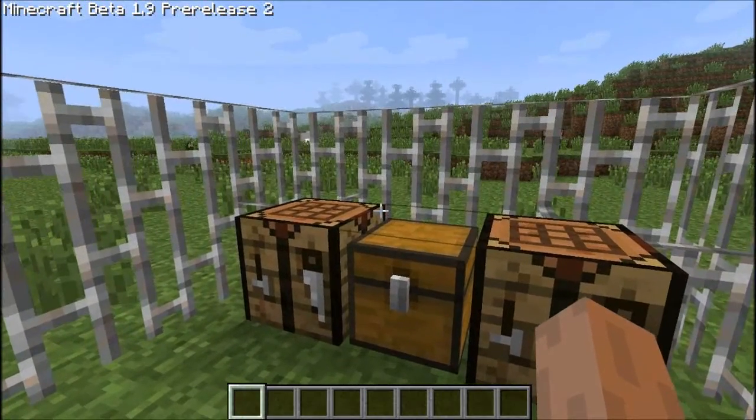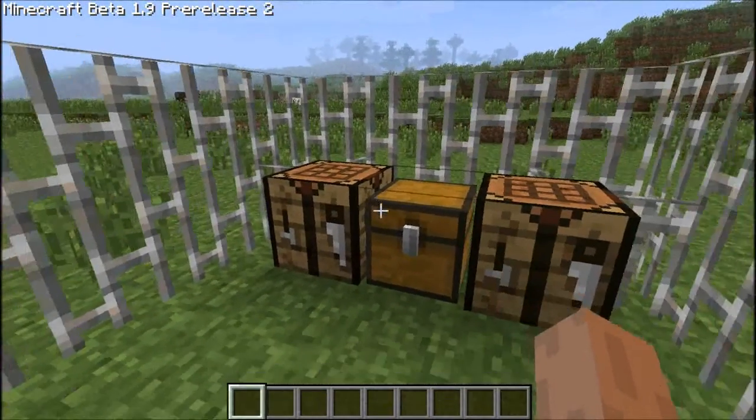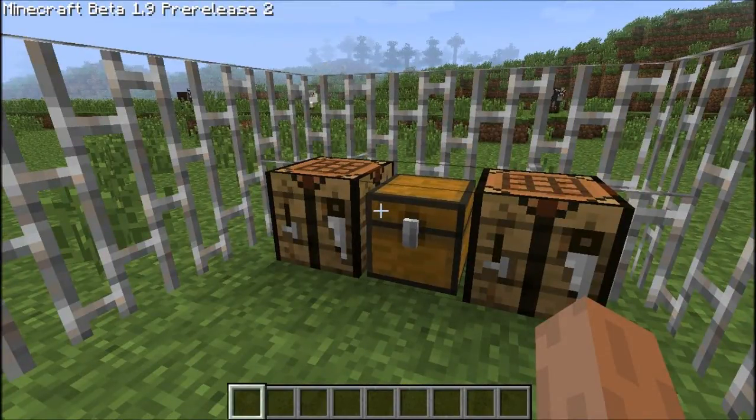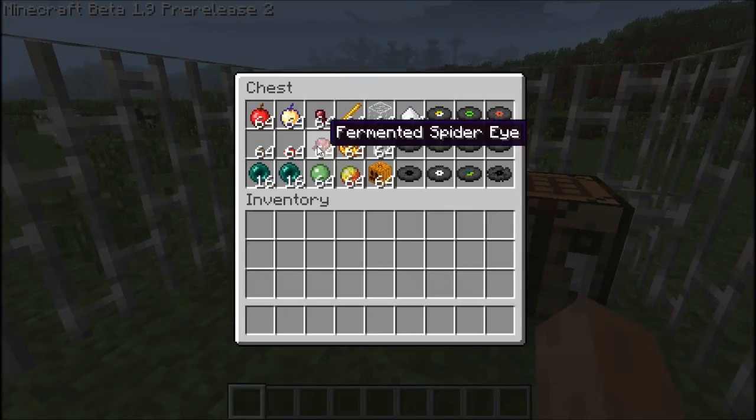I'm probably seeing too many pumpkins because I'm on a creative map. Anyway, to recap the new stuff: the golden apple and normal apple have been added; the blaze rod gets crafted into blaze powder; mix that with a slime ball for magma cream; and the spider eye combined with a brown mushroom on a straight line plus sugar gives you the fermented spider eye.